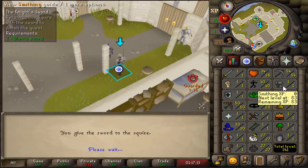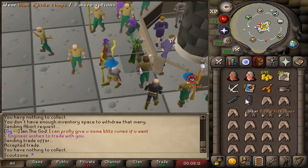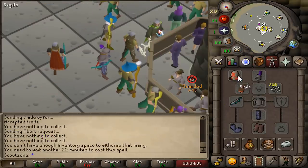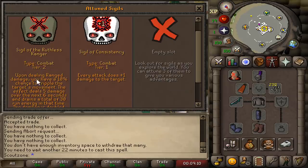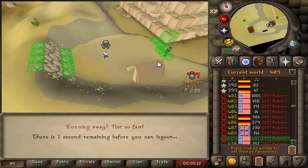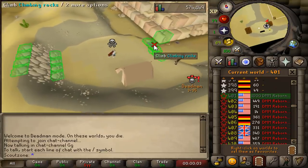Look at this — one smithing turns into 52 smithing. We're getting some upgrades: Blue Dragonhide. We got two great Sigils as well — every attack that's plus one damage to the target, and we have a deranged one too. So I'm gonna do a lot of peeking at the agility pyramid, as people are getting a lot of money here on low combat brackets. I'm gonna take all their money.